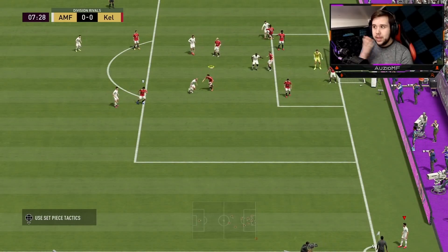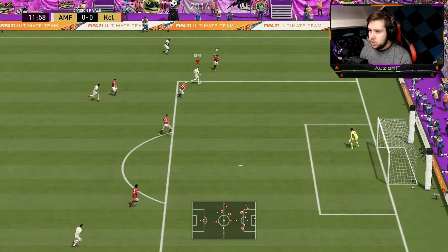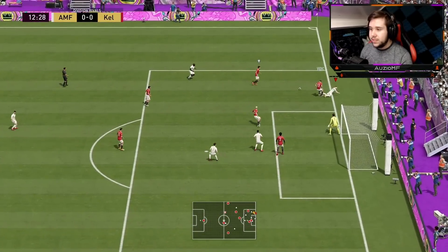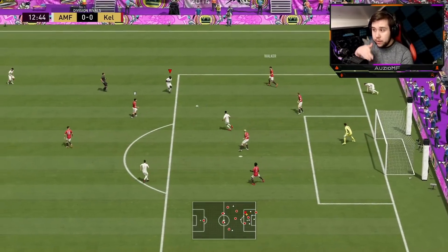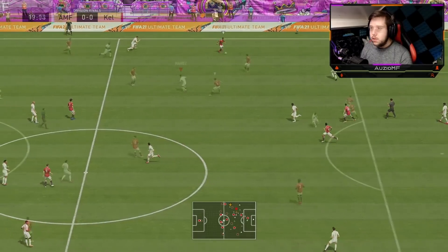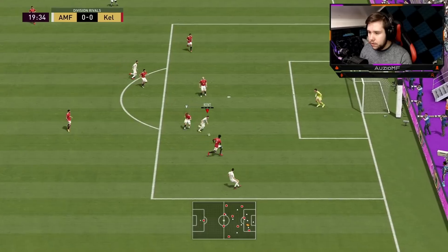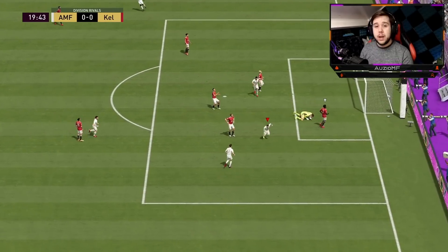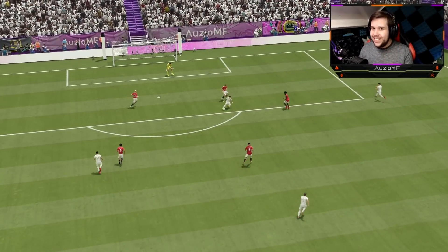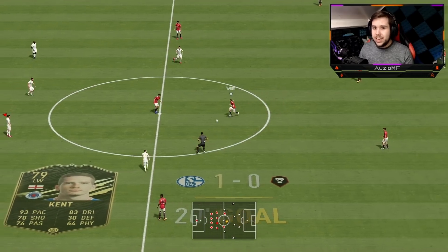Morris on the ball, going to give it to Kent. First-time fake shot, going to go for a little bridge. This bridge skill move is new this year and with Ryan Kent's pace, I can see it being so useful. Morris, going RB all the way over to Kent, going for a fake shot near post then a power shot — and we hit the crossbar. I made sure I put decent shot power on because I did not want Pope saving that again.